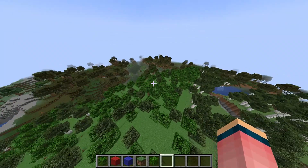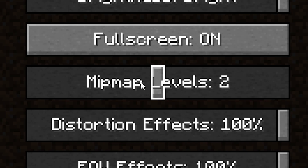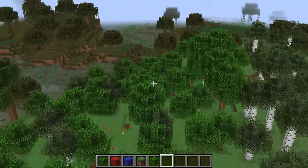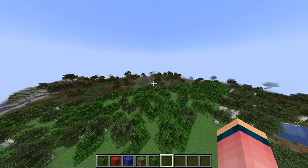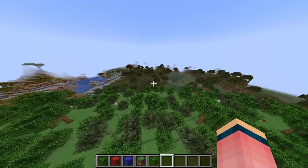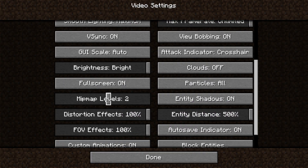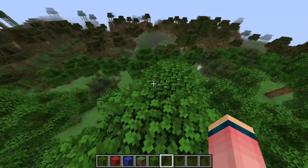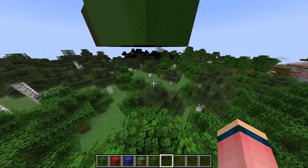As a last note, just to show you guys what it does — the mipmap levels. This isn't really related, but if you turn it off, it doesn't smoothen blocks that are in front of you. In the distance, all those blocks look really bad — trees are choppy and everything. The mipmap level just smoothens it. I suggest keeping it at two, because anything higher than that looks really weird. Keep that setting at two.